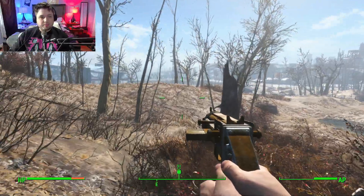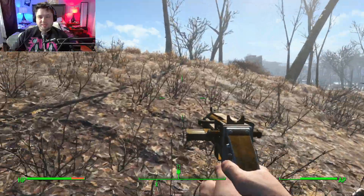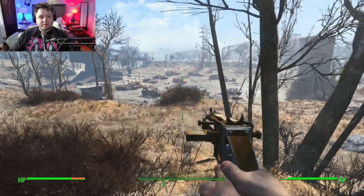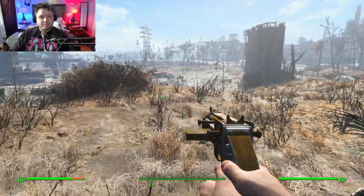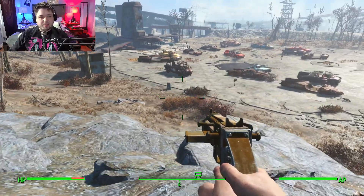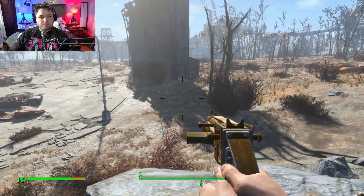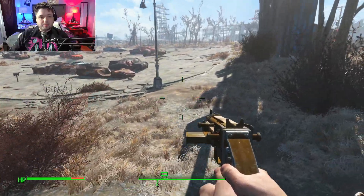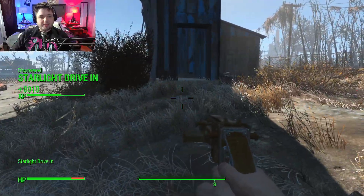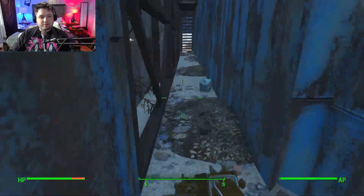Still got a ways to go, apparently — well, not too far. But that's another thing with survival mode: the stuff that shows up on your compass is way different. Enemies don't show up on your compass, and POIs and stuff like that show up way later. So here's the Starlight Drive-In — we've discovered it, now we've got to clear it out.